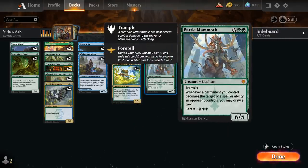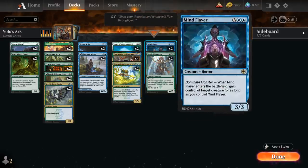At five mana we've got two copies of Battle Mammoth, a 6/5 Elephant with Trample that also has Foretell for two and double green. Whenever a permanent we control becomes the target of an opponent's spell or ability, we may draw a card. Then two copies of Mind Flayer, a 3/3 Horror that when it enters the battlefield lets us gain control of a target creature for as long as we control Mind Flayer.